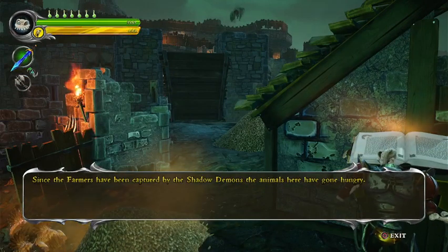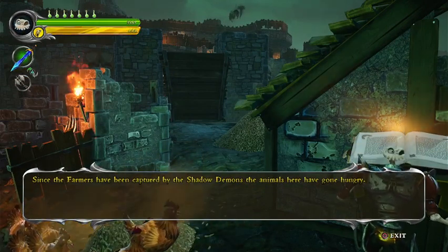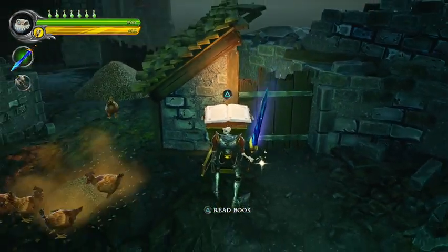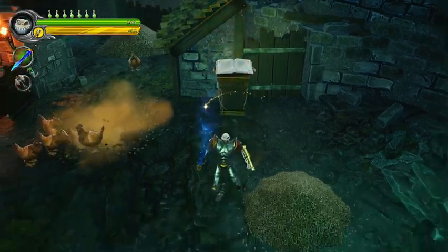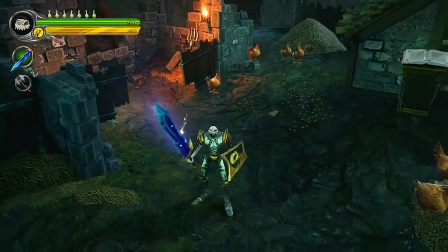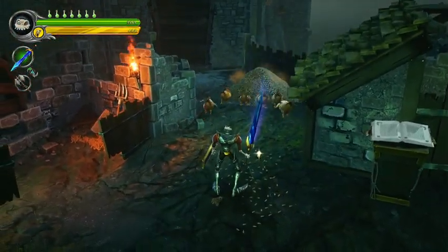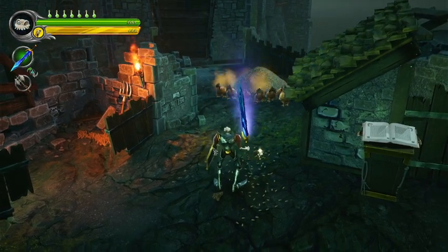Since the farmers have been captured by the shadow demons, the animals here have gone hungry. I kind of want you chickens over there. I need you to eat that food over there — that releases a pressure switch that allows the drawbridge to come down.